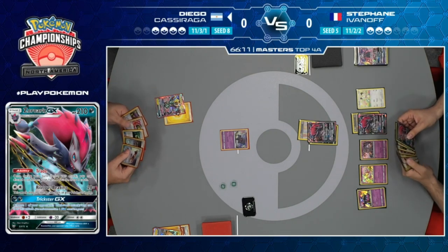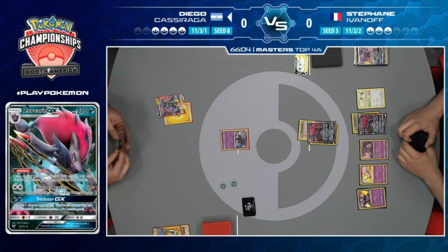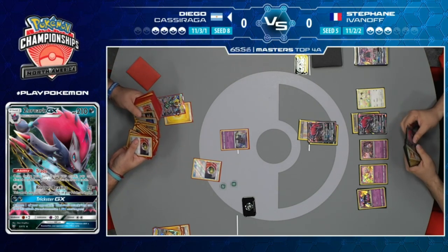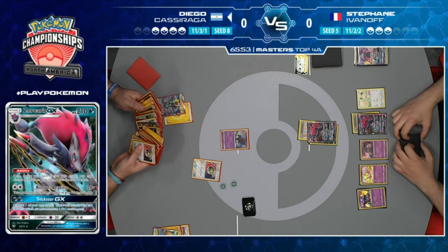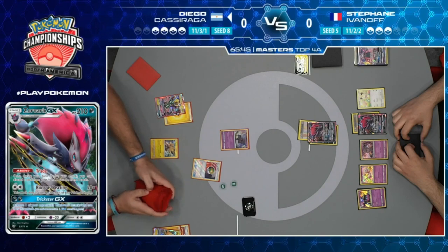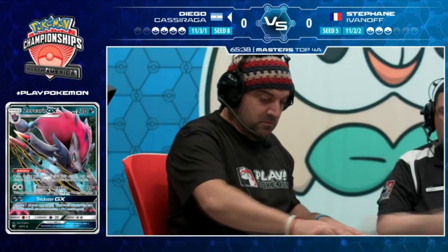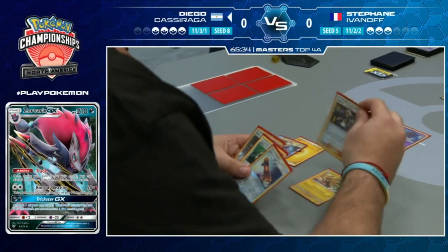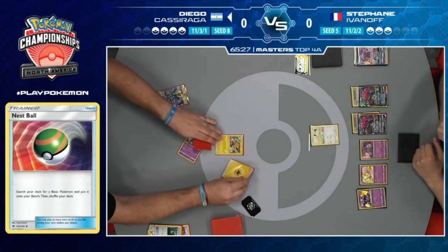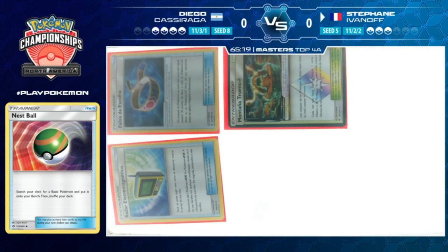Diego's hand is terrible - no energies, nothing. If I'm Diego I might think about scooping. Maybe find a Zapdos, but Jirachi's useless. Stefan just needs two turns, has Guzma in hand, is taking a knockout for sure on that Zoroark, has trades, just needs one more Guzma and he's got the game. Diego tries to buy time - Guzma brings up the Meowth, has Thunder Assault on Zapdos, going down to three Prize cards.